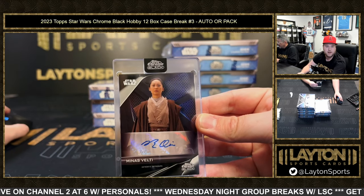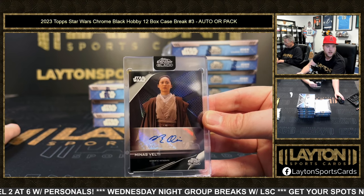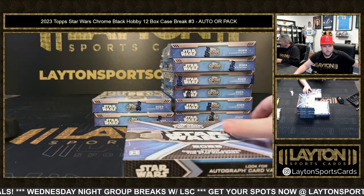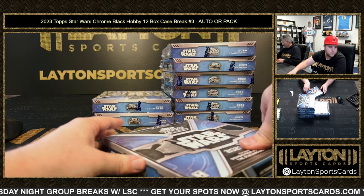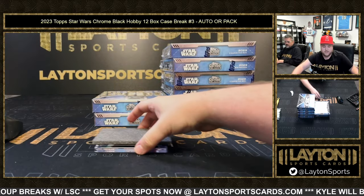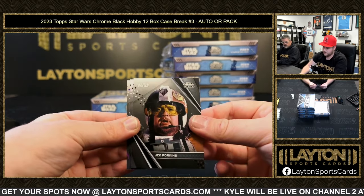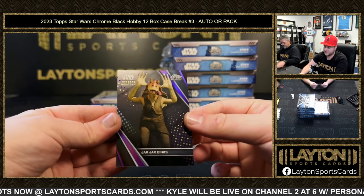Jonathan with another spot, down to seven. Andrew with Georgia in the next Bowman Chrome — thank you all. Number four now: auto four is Rudy S, pack four is Matt P. Seven to go in the next one, everybody. Pack four pulls include Jack Porkins, Darth Maul, and a purple Jar Jar Binks to 125.